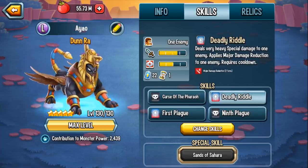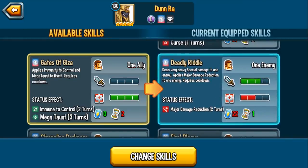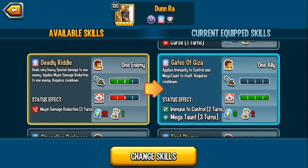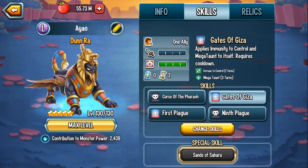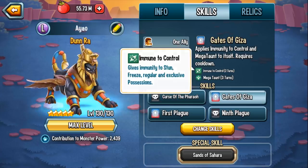This is all of your skills group 4. In my personal opinion, you don't really need Deadly Riddle. Instead, you could probably run Gates, which essentially gives you Mega Taunts again. Keep in mind, your Mega Taunt is just a status caster — it can be removed by any skill that removes positive effects. By running Gates, you can re-equip that Mega Taunt, and you also get immunity to all control skills, which is very useful.